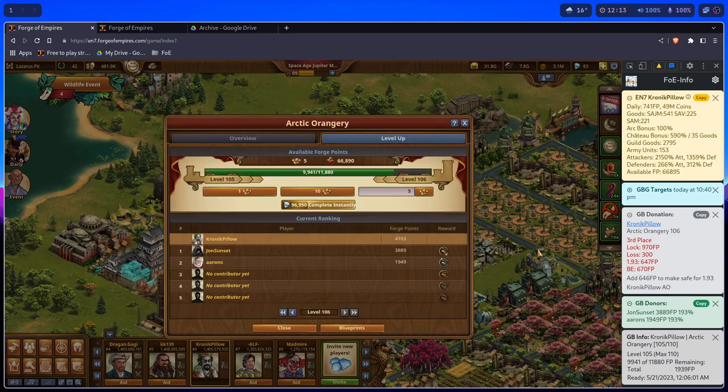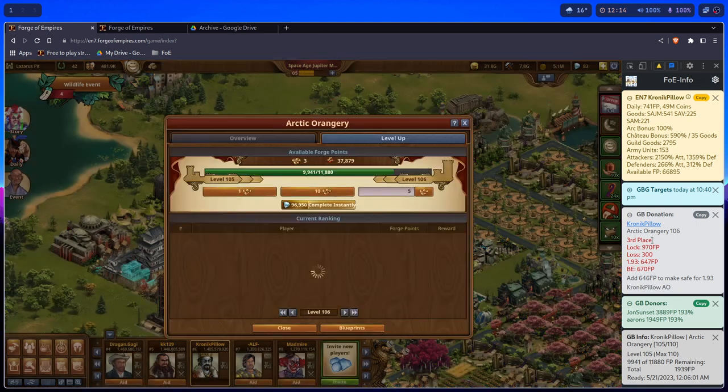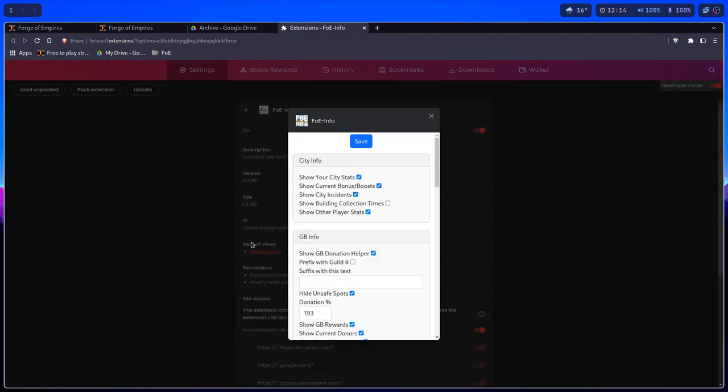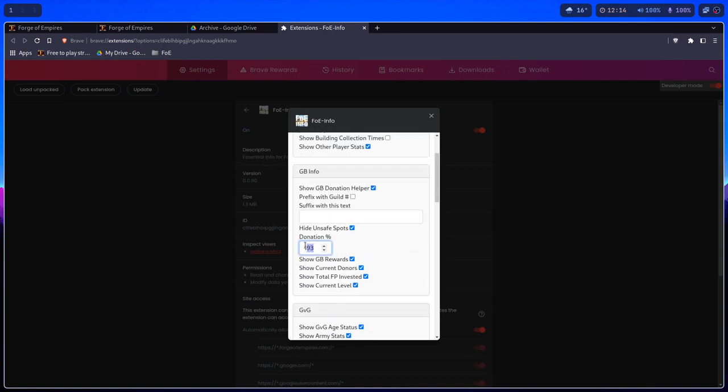Now I'm locked. Opening the great building, it tells me that position 3 — looking from an outsider's view — is at a 300 net loss. It says add 646 Forge Points to make safe for 193. It's using the setting I configured as the default, which is 193 — I've set the donation percent to 193 in the GBinfo section.